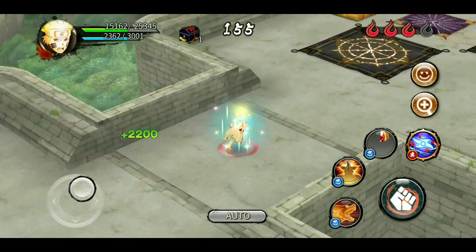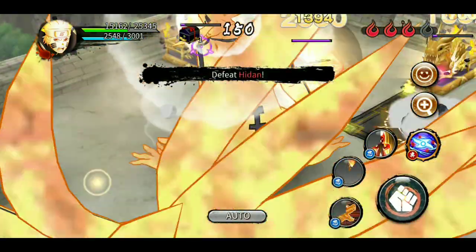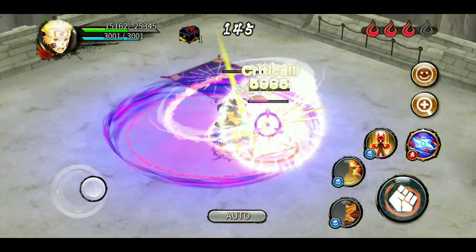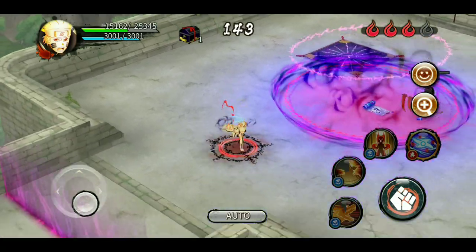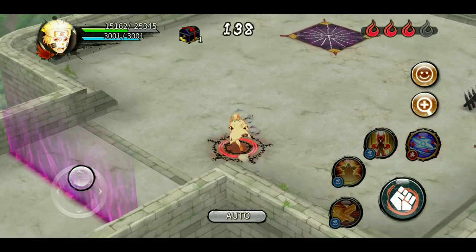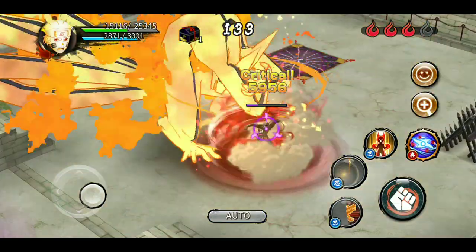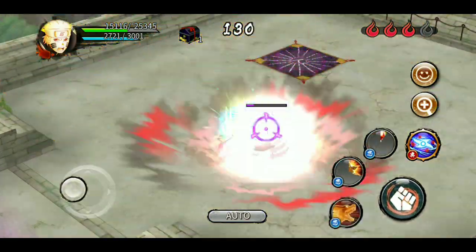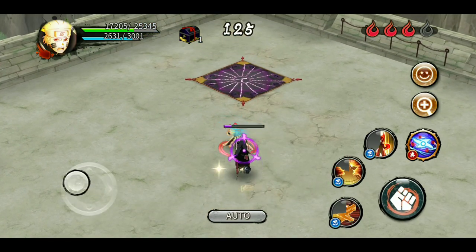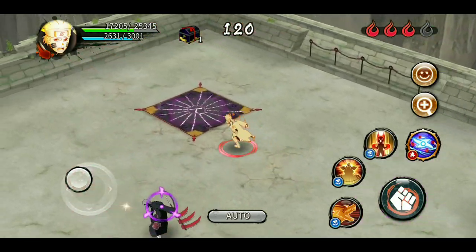Next we have Hidan. Hidan has the new ultimate which makes him invincible for 10 seconds after he uses it, so that's a time-consuming thing. If you're using a good shinobi you can kill him easily, but with my current character it's a little bit difficult. I'll kill Hidan here — he's invincible right now, but I'll finish him and move up to the next room.